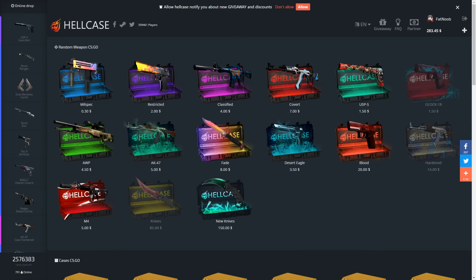Yo, what is going on guys? It's Fat Noob here bringing you guys another video. In today's video we're gonna be opening up some cases on Hell Case. Let's start off with some classified cases — we have $285 today.